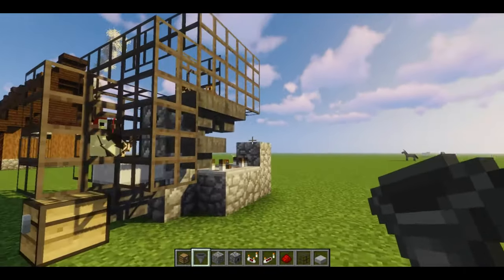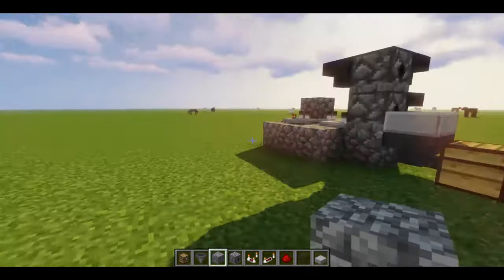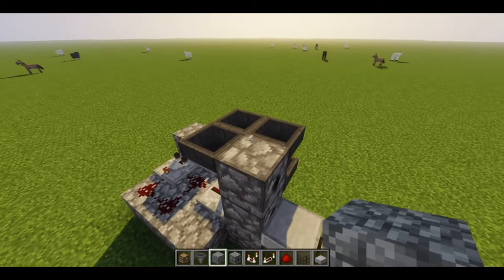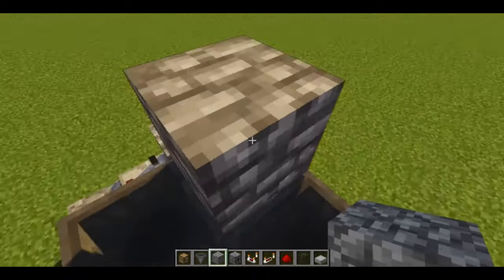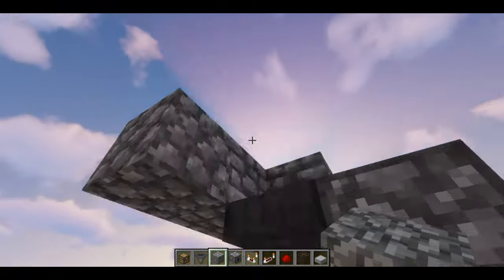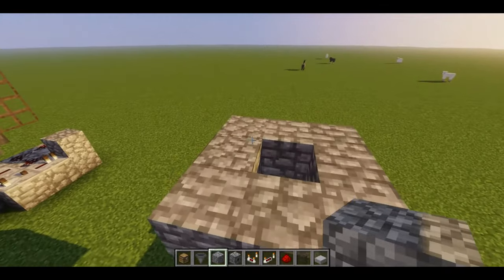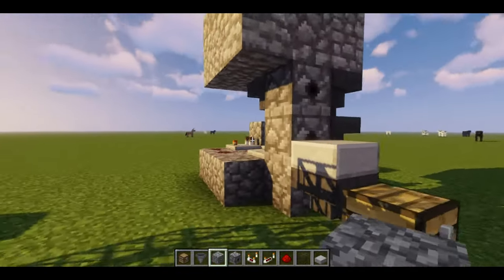Now you can do your placement of glass or stone. In my single player world I use stone, so I'm going to put stone here and all the way around that hopper right there — so don't cover this hopper up. Just like this, and you're going to want two layers that way no chickens escape.